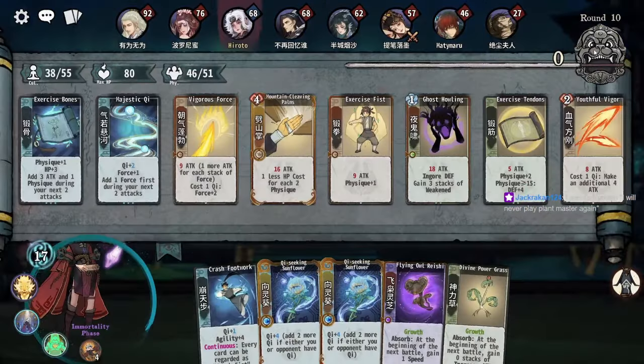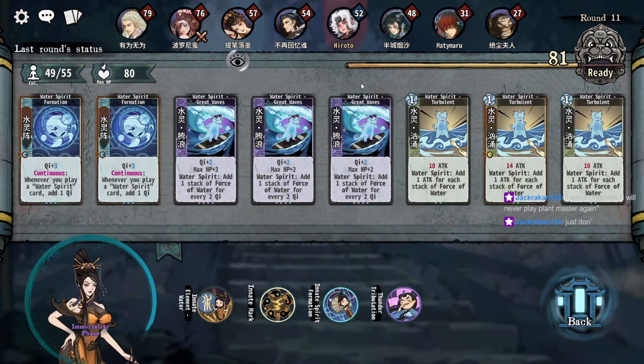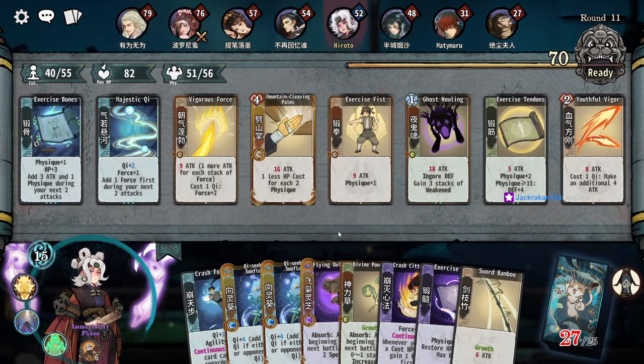That is so much damage, Yaria! How do you have all of that already? Four copies of water spirit formation, four copies of turbulent, three copies of great waves — yikes. I don't like that one bit.